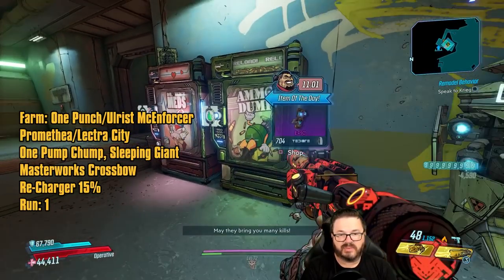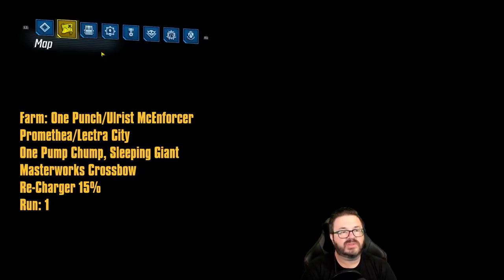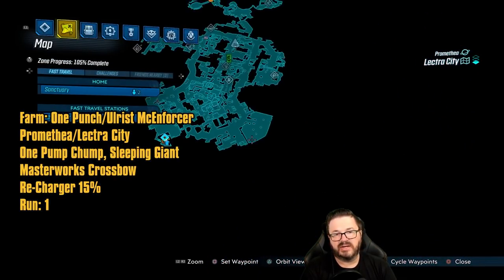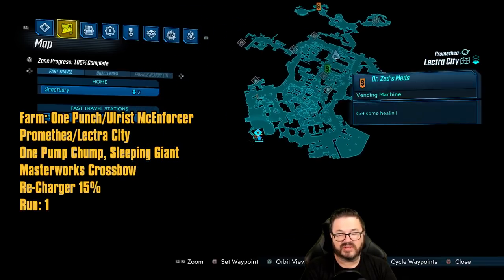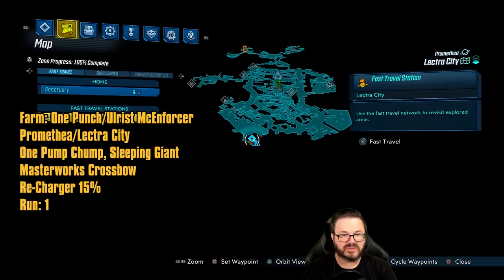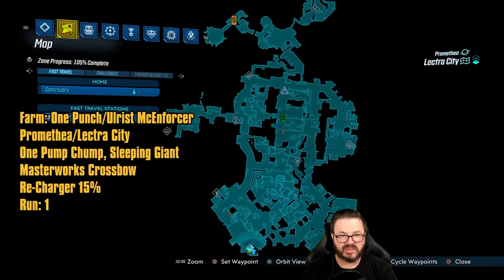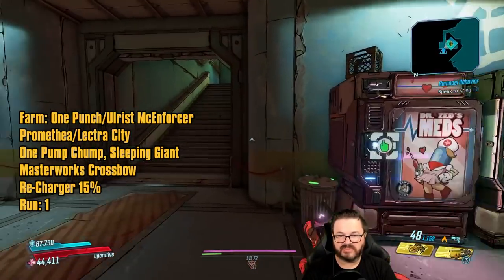Alright, so today we are on day number 4 and we are still doing Promethea maps. I figured we'd start things off with some electricity here on Lectra City. We've got quite a few things we need to go farm, and I'm going to start with Ulris McEnforcer and One Punch. These guys are two of the lesser known enemies in the game. There's also another named enemy down near them, but we'll start with those guys first, then we'll do Killavolt, and I'll show you some other stuff on this map too.